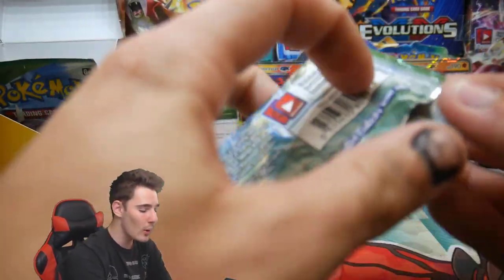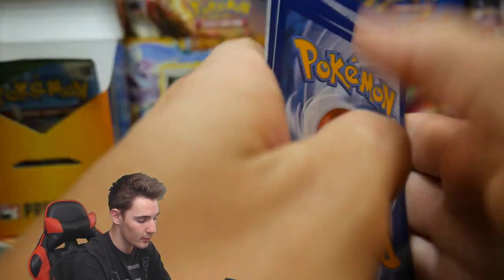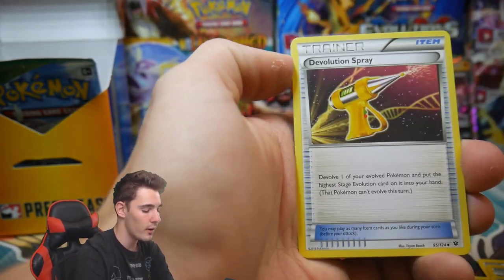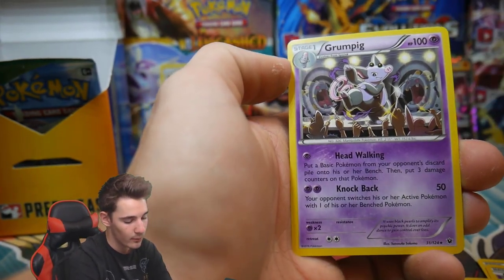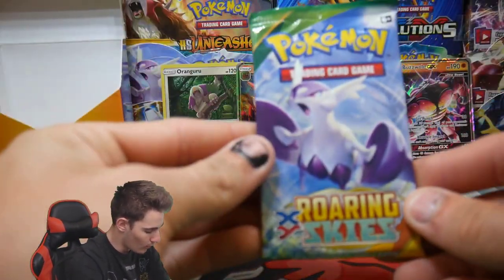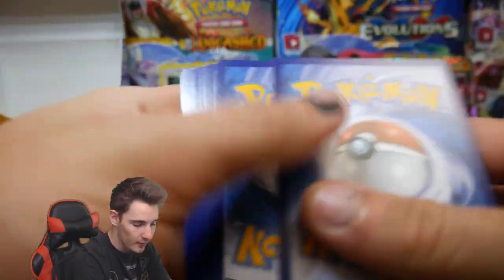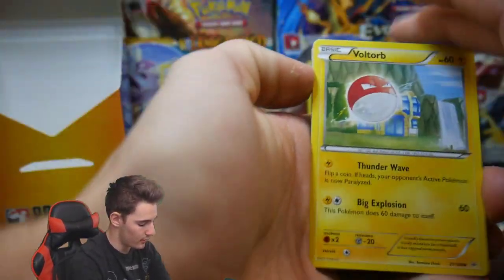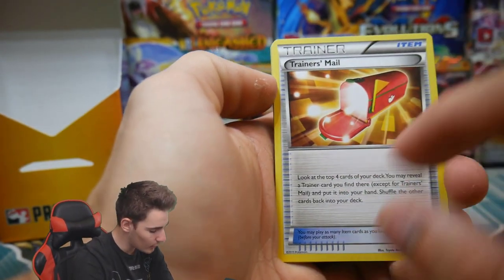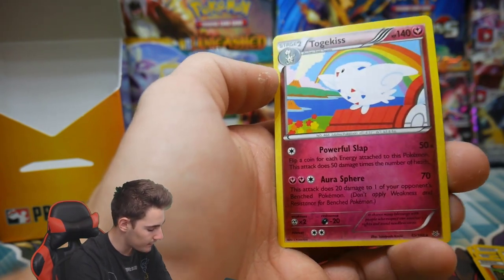We have a Fates Collide pack — we could get the Umbreon! Let's get this Umbreon. There's a code card. We have a Volbeat, Koffing, Minccino, Diglett, Riolu, Duosion, a Devolution Spray, Cinccino, Bent Spoon, and a Grumpig Regular Rare. Our last pack is Roaring Skies. We could get a Shaymin Full Art. We have a Bagon, Binacle, Trainer's Mail, Fletchinder, Wide Lens, a Carbink Reverse Holo, and a Togekiss Regular Rare to finish.